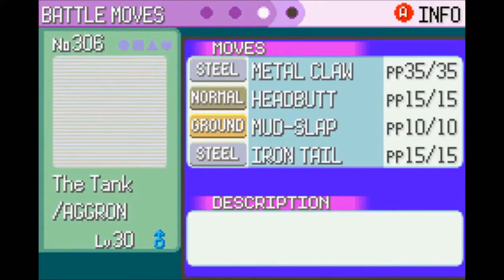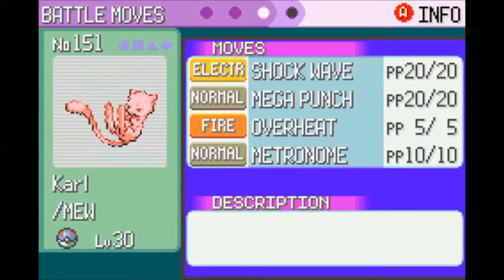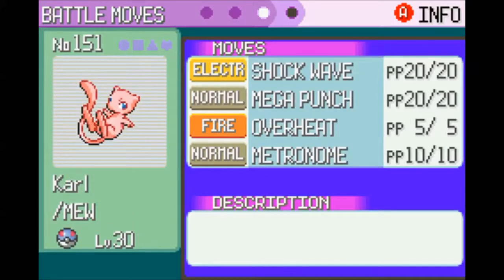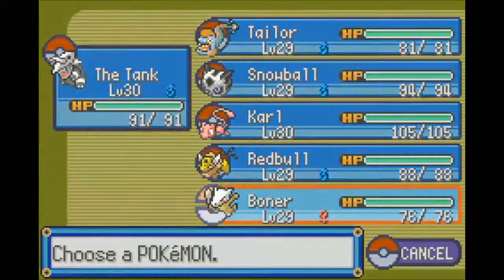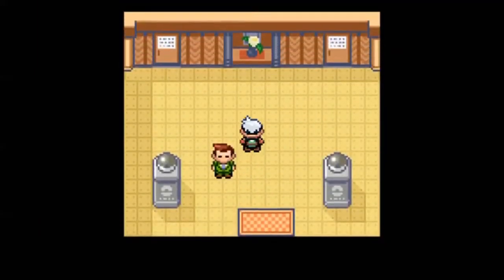Aggron got Iron Tail, and Snowball got Crunch, and you also got Metronome. Those were the only notable things that happened while I was training, although I did find Mirage Tower, which I showed - should have played right before this. Anyway, let's go into the gym. This is the fifth gym.